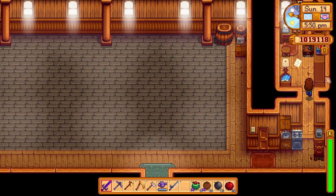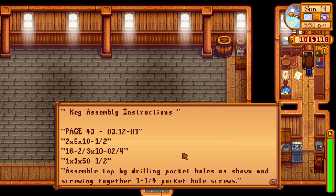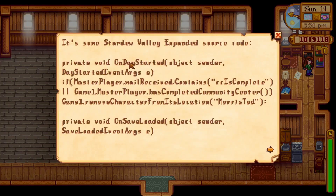I'm curious - what's back here? Cake assembly. Some Stardew Valley Expanded source code. We got private void on day started - good name. Object sender, day started event args. So we got master player dot mail received contains CC is complete, or game one dot master player has completed community center - and that is a function - or some other function. A bit more than what you would get if it was just a regular-sized one. All makes sense. Farm animal white cow one.